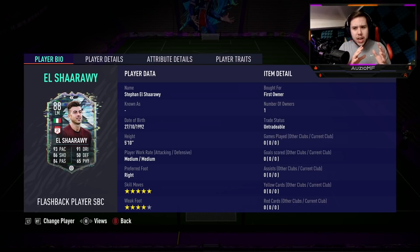Only a plus 1 to physicals, which is kind of questionable because it's clear as day that that's probably what he needs most. But we can't complain too much because this card with that 5-star skill moves and 4-star weak foot looks very good. Medium/medium work rates, 5 foot 10 as well.